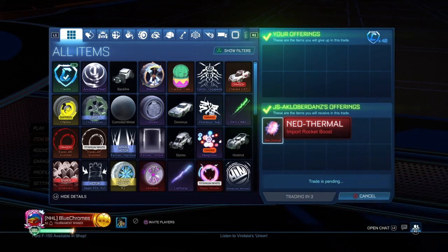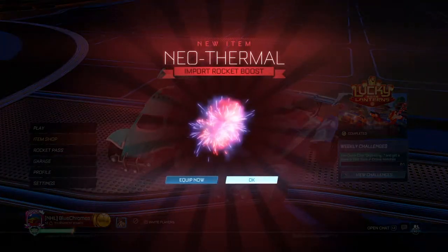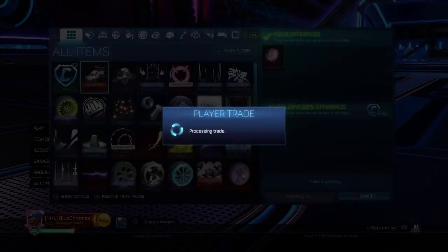We talked her down to just the Neothermal. We're going to buy this for 40 credits — it's an easy 10 credit profit. We're going to sell this Neothermal for 50 credits. Easy 10 credit profit. Let's keep going.